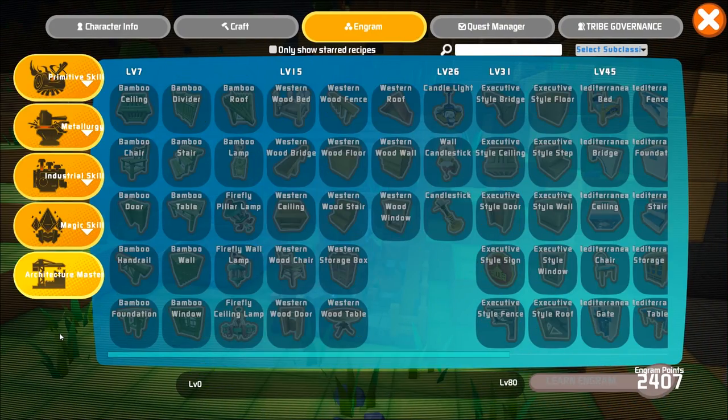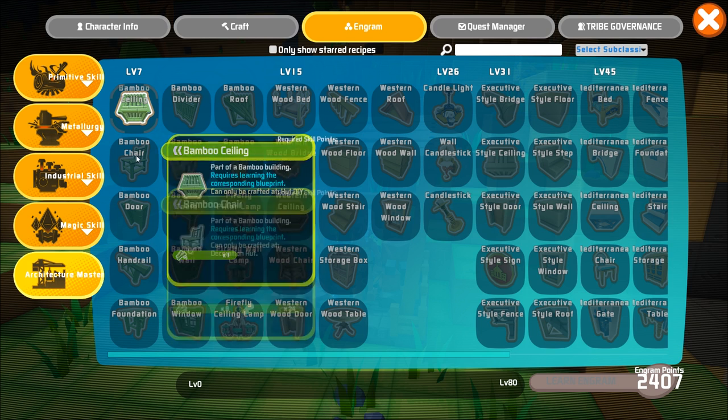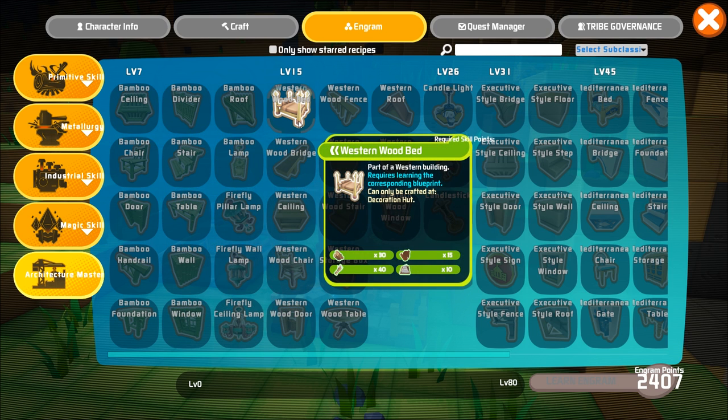If you open your inventory and go to your Engram knowledge, you'll see Architecture Master. This is where you will find all of the unique and specially made interior design items that can only be crafted at the Decoration Hut.